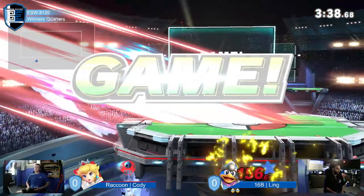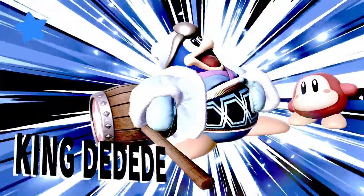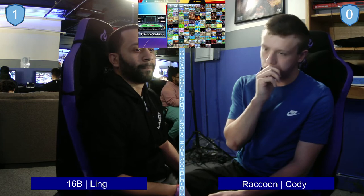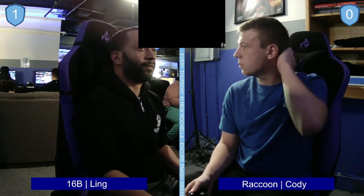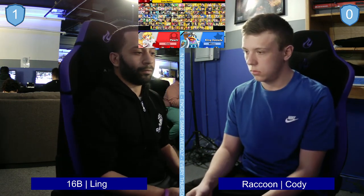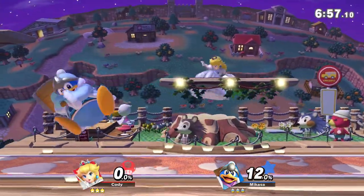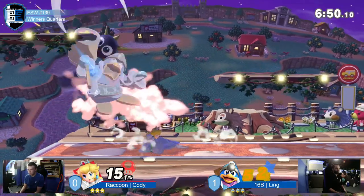Almost killed him. It's hard to say what that matchup really was and what did it. In my opinion, from what I saw of that game, Ling was able to key in on where Cody wanted to be to apply his pressure, and was able to navigate in that direction aggressively. So Cody had to either make the choice of fall back or be attacked. And the Gordos were also really good for occupying space — the way he just tosses them.